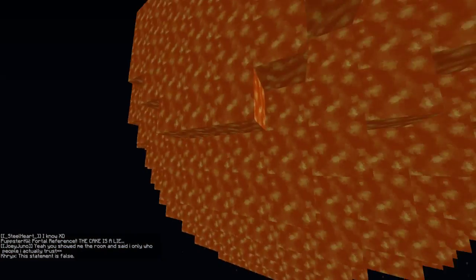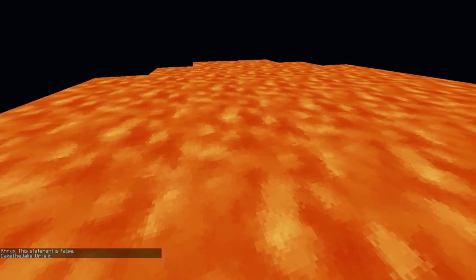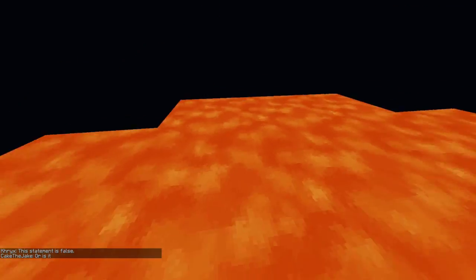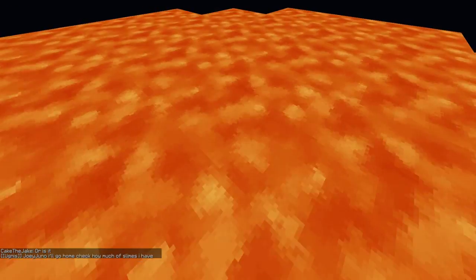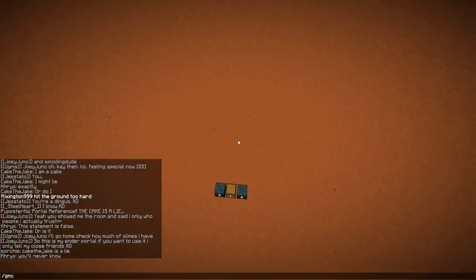How is the lava not dripping down? Like, there's nothing in between. What the heck? How did you do this Mojang? Please tell us. I don't know how you freaking did this. Unless they set each block one by one - no, surely not. I think even then it would drip after they made the inside. So I have no idea.